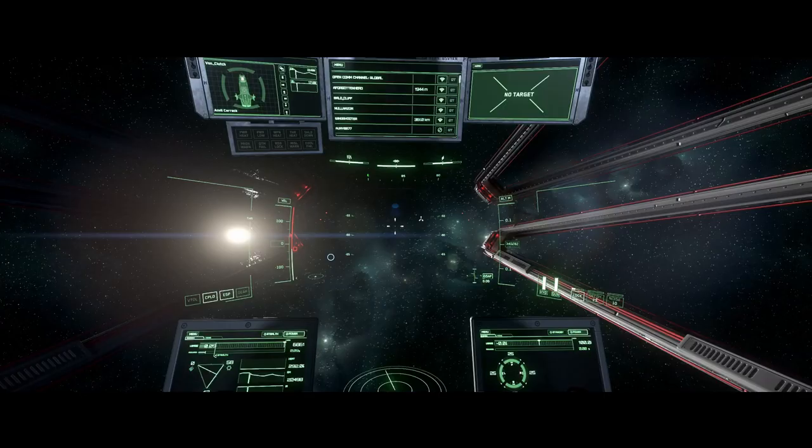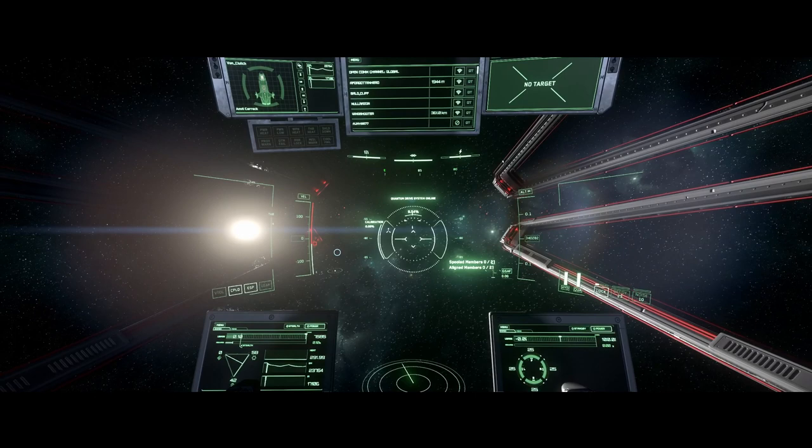Press B to turn off your quantum drive, aim away from the marker, press B again, then aim it at your marker and you can jump.